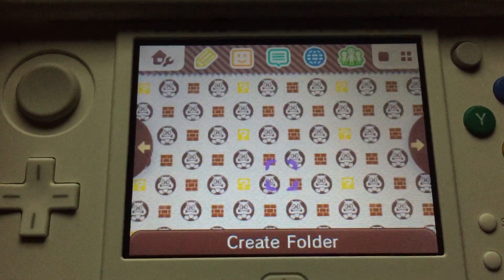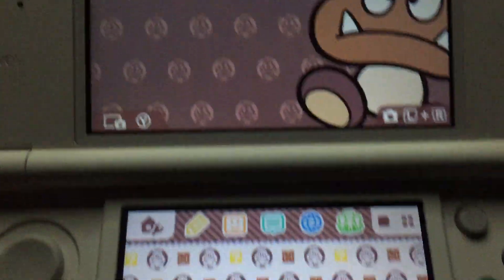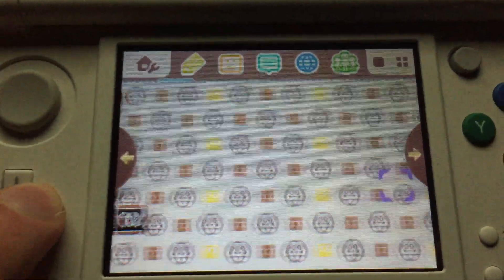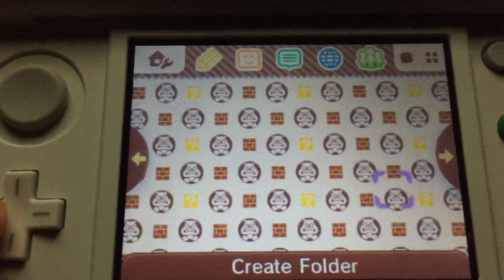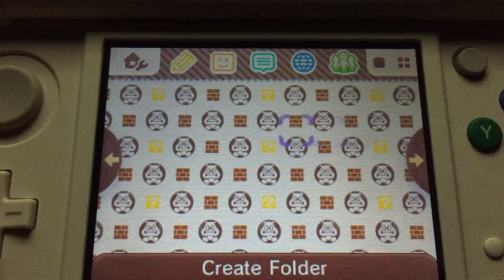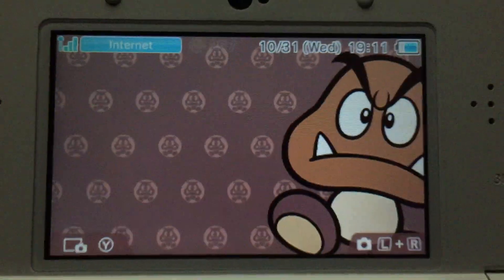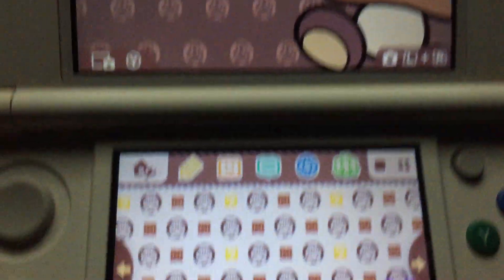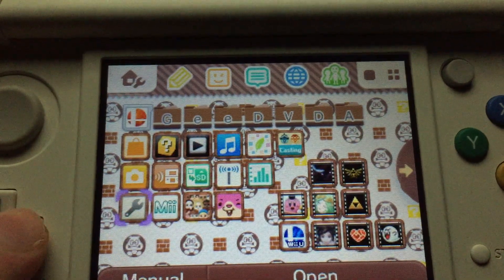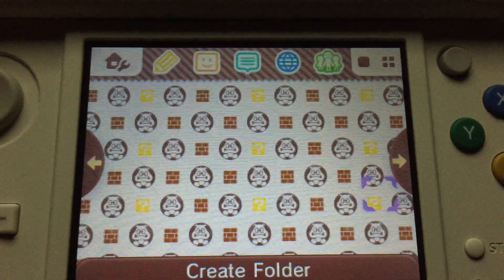I'll turn up the volume so you can hear the music. The top screen features a simple Goomba, and on the bottom screen — I'll just scroll through — it's not animated, but you get the Mario 3 theme music. Hopefully Google doesn't block it. It's a static theme, but you get that nice Mario 3 music. I'll let it ride for a second so you can hear it.